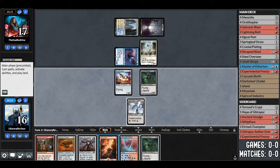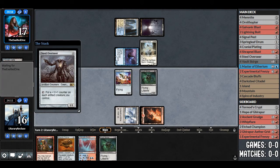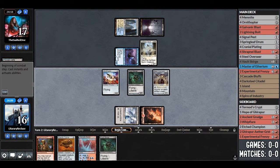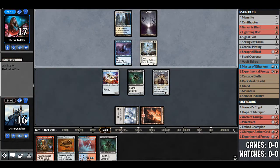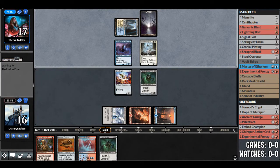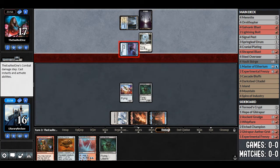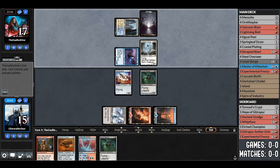We draw another Vault Scourge — that's decent. We play Steel Overseer. They're probably going to have access to more removal in Esper, so I don't know if Steel Overseer is going to stick. Path to Exile — okay. We'll get an Island. The good news is we're going to have mana for Experimental Frenzy now; we have 4 lands. Opponent attacks for 1, we take it.